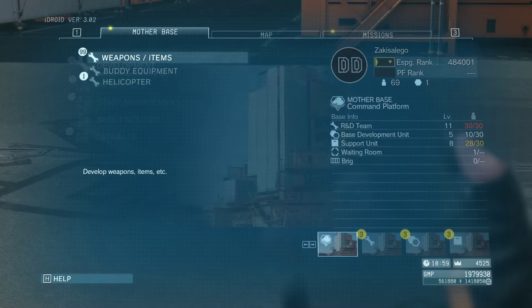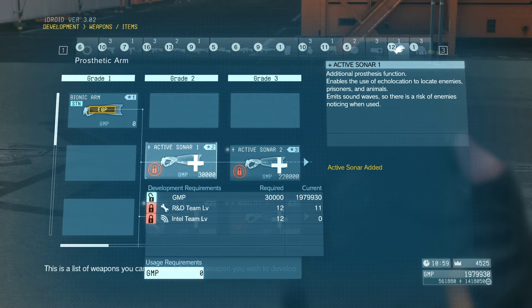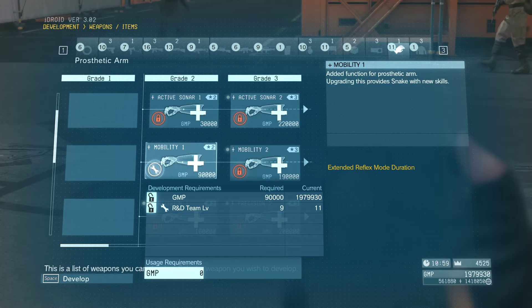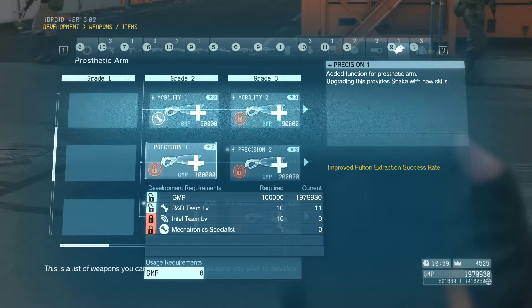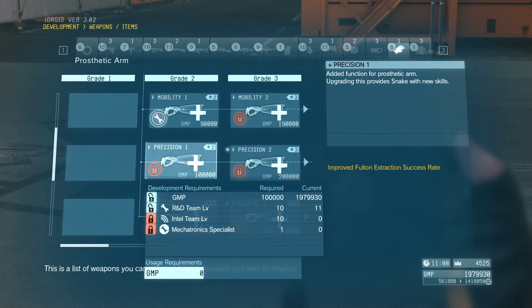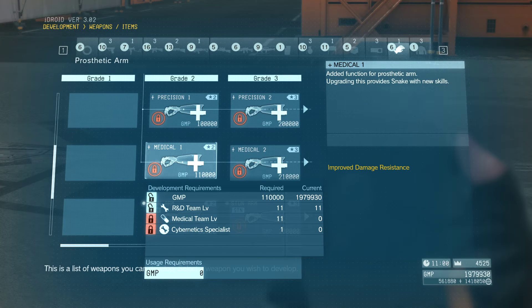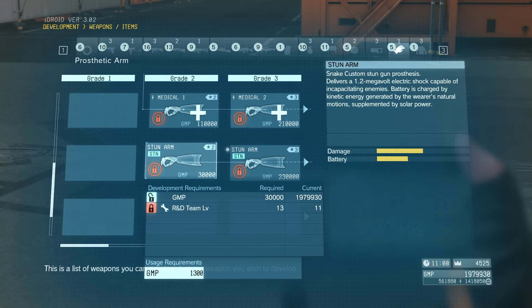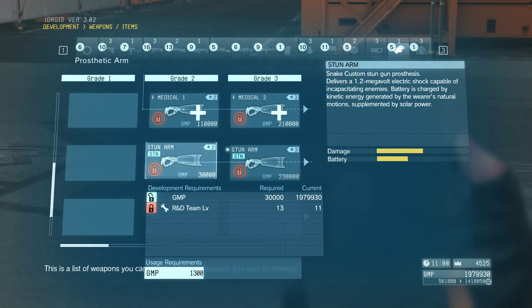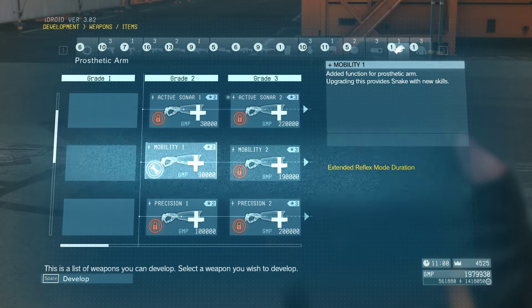Let's take a look at the prosthetics in development. We can have active sonar, which enables echolocation to locate enemies, prisoners, and animals. We can have mobility, which adds extended reflex moderation and faster prone climbing movement. Precision probably makes him aim faster. Improved Fulton extraction success rate. Improved damage resistance. Sub-dual — I heard this is actually a really good one. The medical option. Then we have stun arms, snake custom stun gun, rocket arms, and blast arms. I look forward to messing around with this.